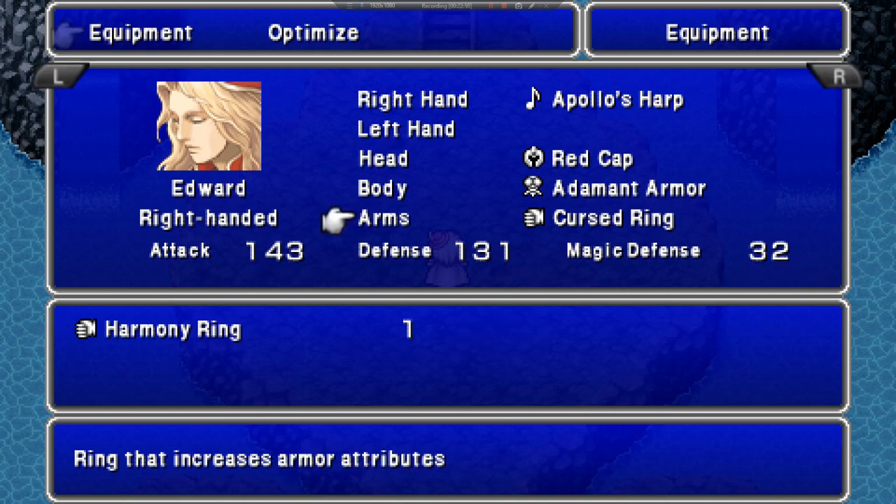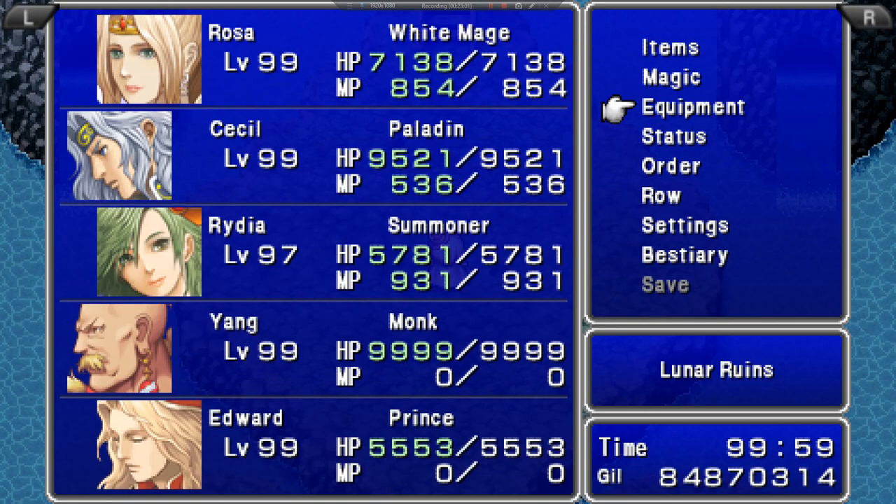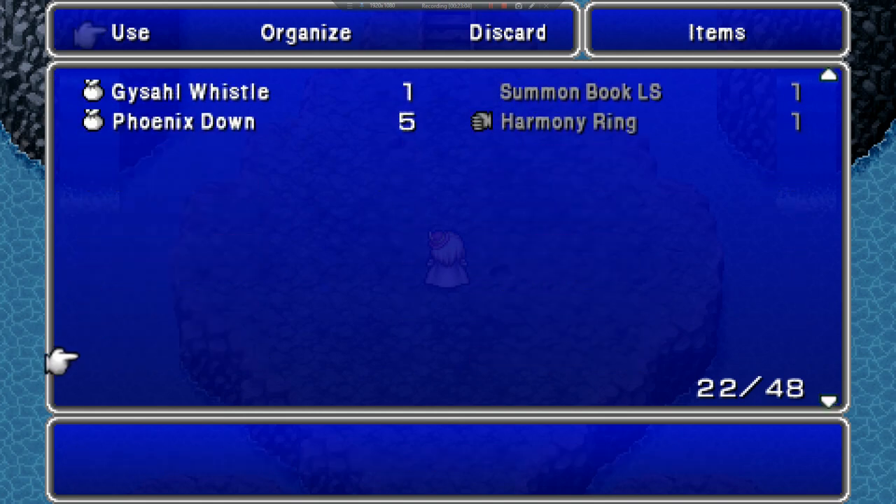So we're done here. If you come back after you get the book, you won't get a book — you'll get a Gold Hourglass. I forget what they do. It can cast Stop for a long period of time. Yeah, I don't care about that — that sounds like something I would never use. Next time when you guys come back, the party will change. It'll be Yang, Rosa, Cecil, Rydia, and Edge. Until then, adios amigos.